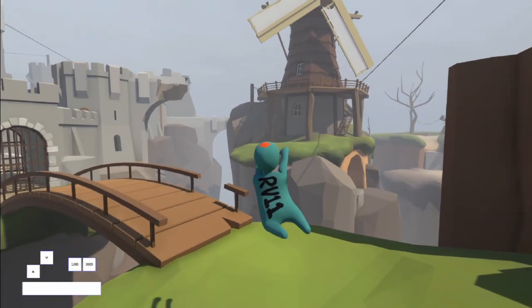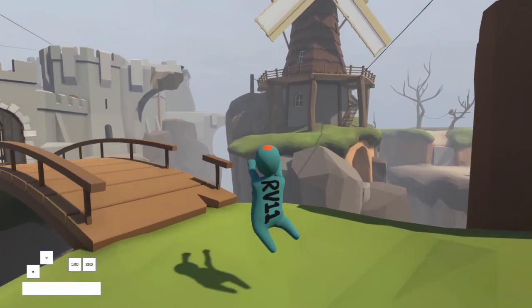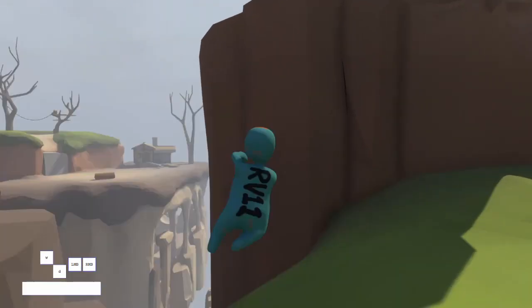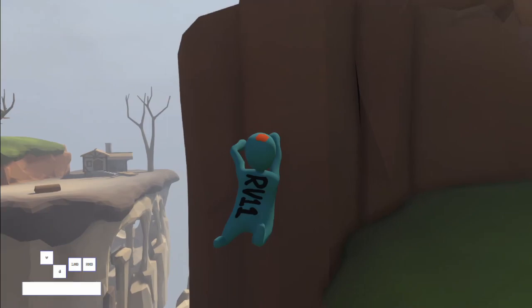Try to line yourself up with this part of the windmill, and right before you land switch to right strafe and start curving to the right. Then you should get one more jump, and now it's the same deal as before — line up the side of the cliff roughly the same distance as the width of your torso.